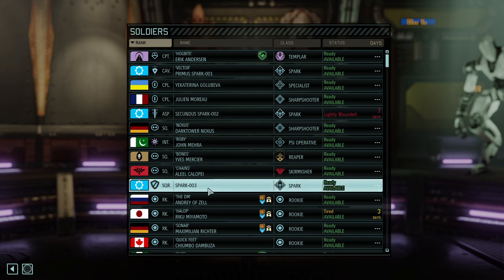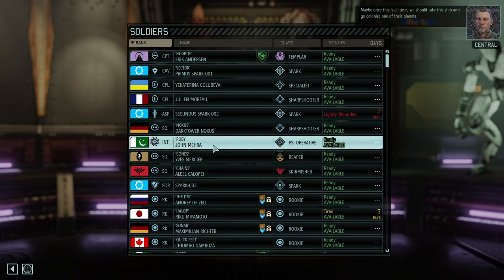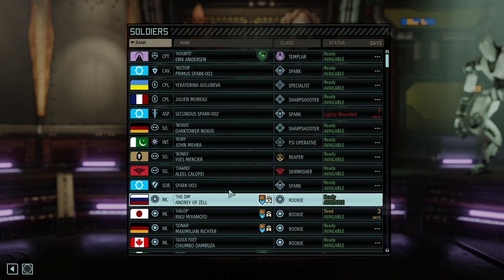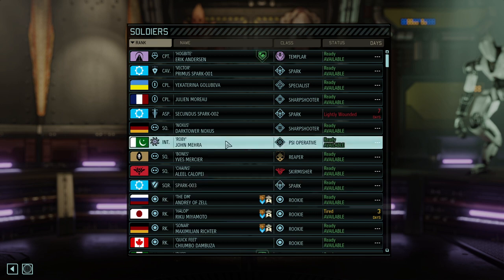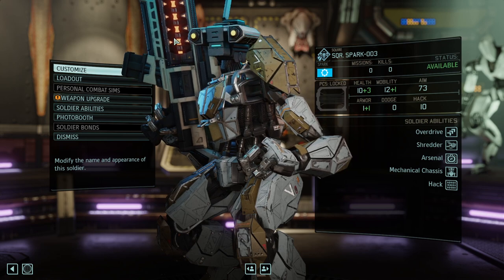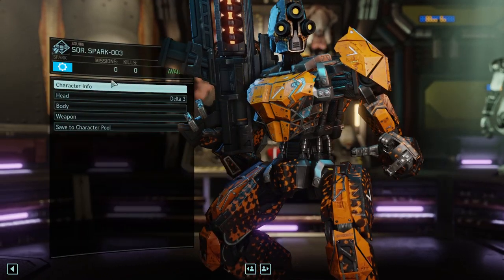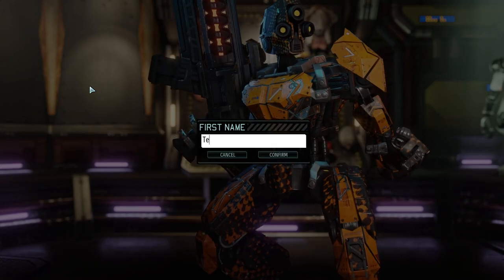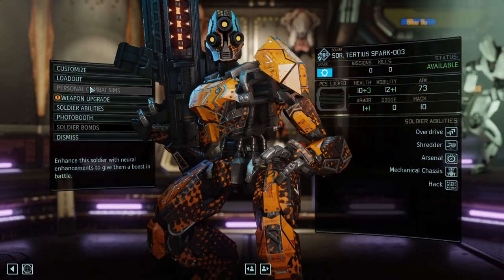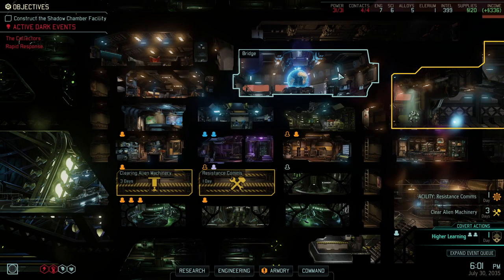Hog Bite is back, Vector is back, Secundus can definitely be taken with us, and we've got Spark number three which is also supposed to be a fire support Spark. We have Roby as well — not sure if I'll take him since he's really literally a rookie, and the rookies at least have a bond partner. Let me just design this new Spark real quick. It's going to be a fire support Spark, and its name is going to be Tertius — the third in row. Got three Sparks now. I almost feel like I'm doing more backstory for the Sparks than I do for the normal soldiers.